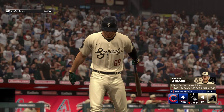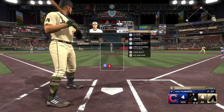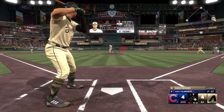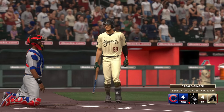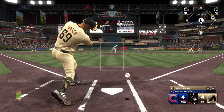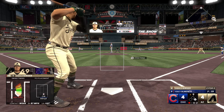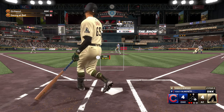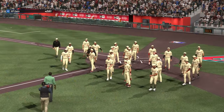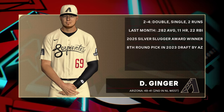Bottom of the ninth, we are tied at four runs apiece. One out, runner on first. This is the time to walk it off, boys and girls, or at the very least get that runner to third. Yency Almonte is the man on the mound for the Cubs out of the bullpen — he hits 97 on the sinker, 98 on the four-seamer, 90 on a circle change, only 86 on the slider. The Diamondbacks do end up walking it off — 5-4 the final score here in game number one. We'll take that any old day of the week.